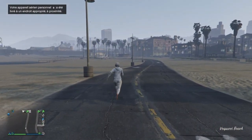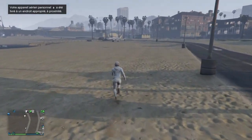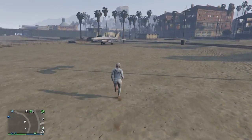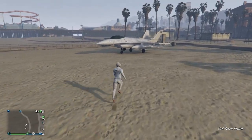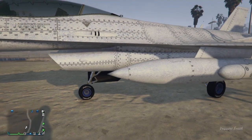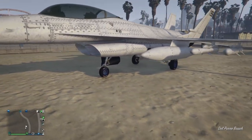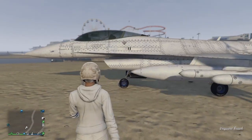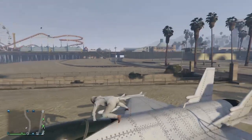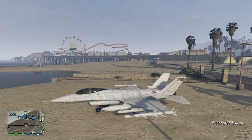Moi perso je commande mon Lazer. Une fois qu'il a spawn sur la map, on se dirige vers lui. Vous allez voir que mon avion est en gris avec des roues F1 en bleu — on retient bien ce modage. Ensuite on monte dans notre véhicule et on commande soit notre Terrorbyte soit notre MOC. Moi je vais commander mon Terrorbyte pour mettre son modage sur mon avion.